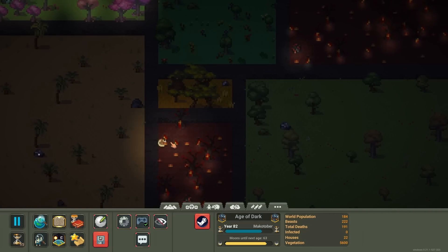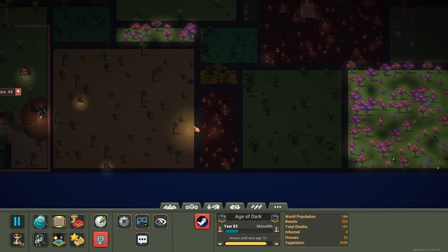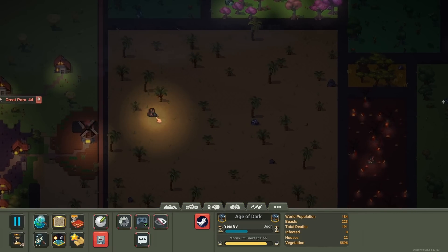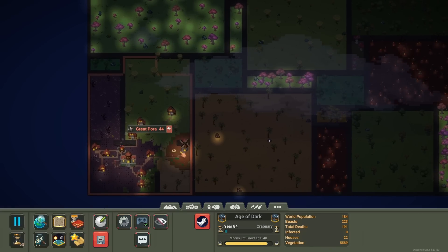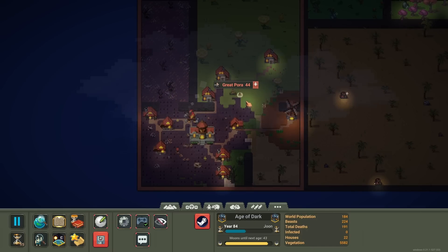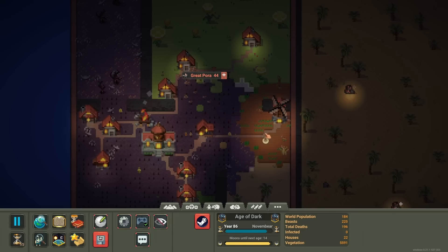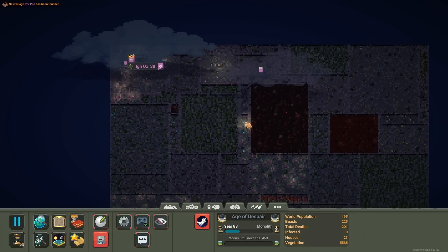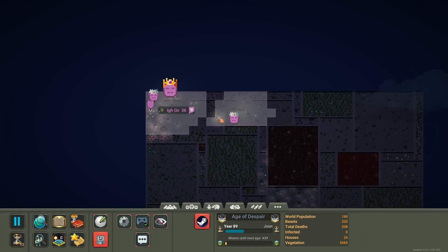It looks like there are starting to be some fire imp things in the infernal squares — that's going to be exciting later. It looks like there's been some random adamantine show up, which is going to give the humans a major advantage as long as they can use it. The corrupted biome has started to take over the other ones — this is not looking good for them. But the good news is it hasn't interfered with the windmill. Now we've entered the Age of Despair, which is going to be really rough for them.